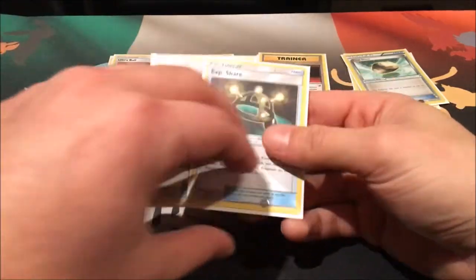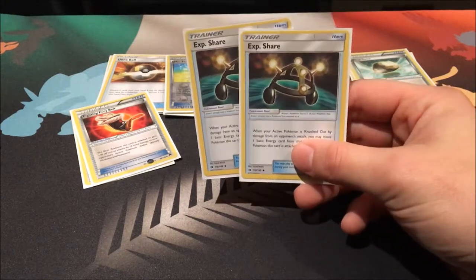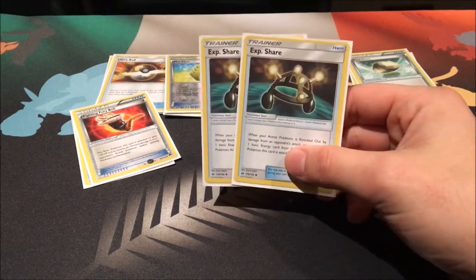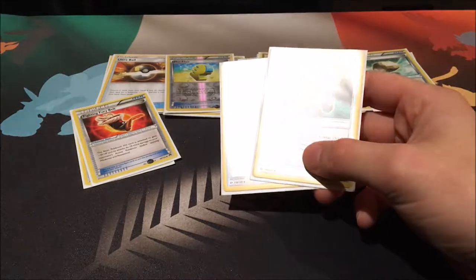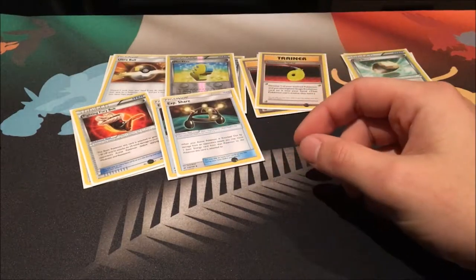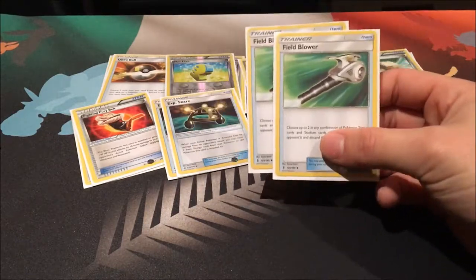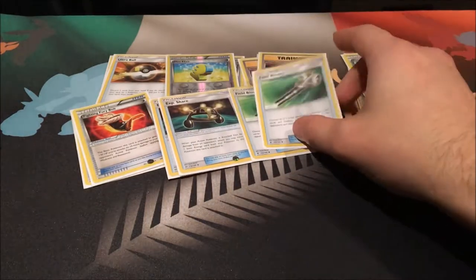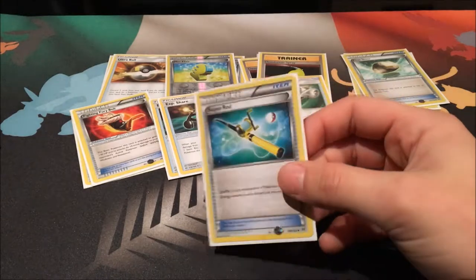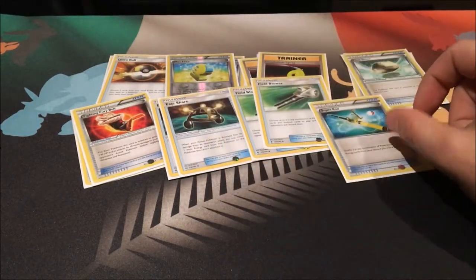We run two Experience Shares — we need to keep our energy going. That's one area this deck suffers; if we lose energy we'll struggle, so we need to keep at least two on the board. Getting those Experience Shares onto your benched Pikachus or Leles can really help. We also run two Field Blowers, pretty standard — being able to get rid of cards we need gone. And one Super Rod, which is really our only way to get cards back from the discard pile. It might become a Rescue Stretcher, but getting those energies back makes Super Rod a little better.